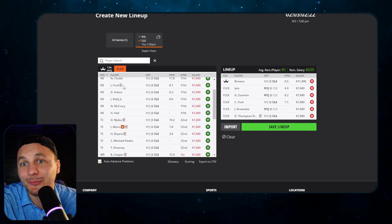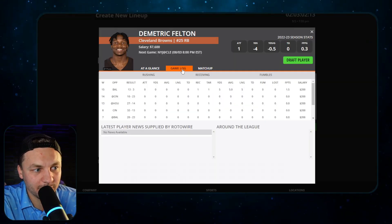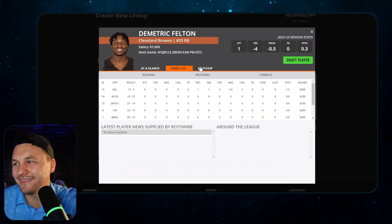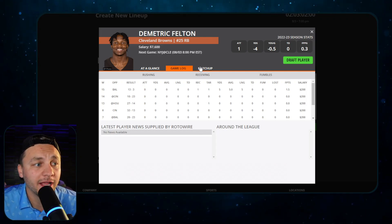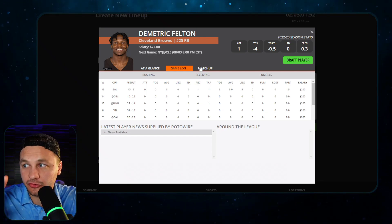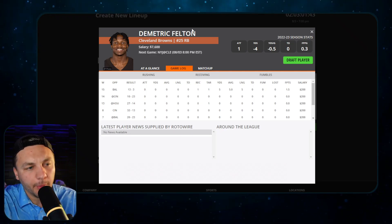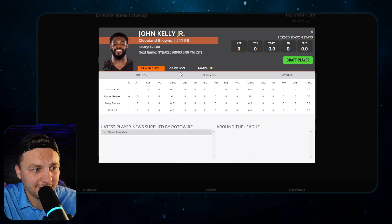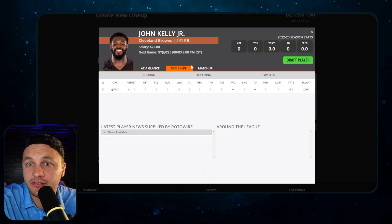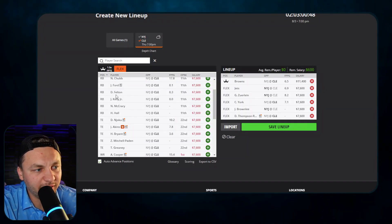That leaves some interesting backfield options. Dimitri Felton is on the roster bubble, probably making it as a special teams player, but he was tested as both a receiver and running back last year — he's a dynamic playmaker. I could see them committing to him at running back in this game. John Kelly is a good player who made me look really smart last year; it wouldn't be shocking to see him get 10-plus carries again. I think it'll be those two — Felton and Kelly.